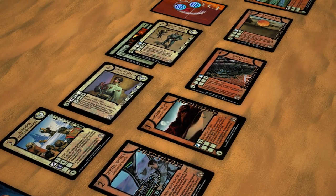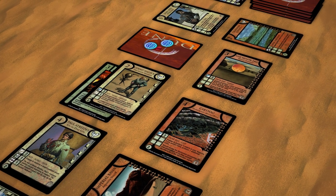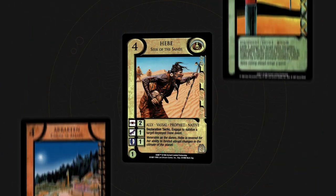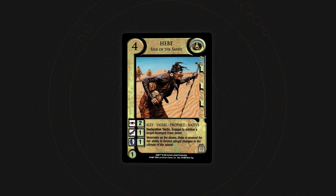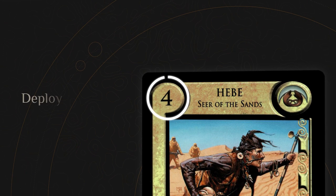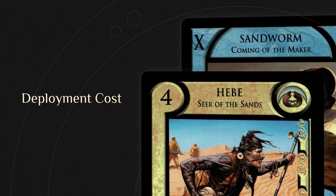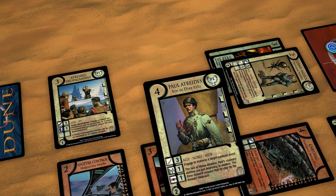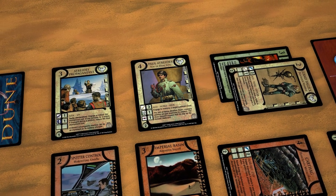The Dune CCG has many different terms that cards use to refer to basic game actions. So before we explain the turn sequence, let's go over the parts of a card and some basic terms. While there are many different types of cards, they all share the same general structure. The deployment cost is found in the top left corner of cards. This cost indicates the number of Solaris that must be paid to bring the card into play.